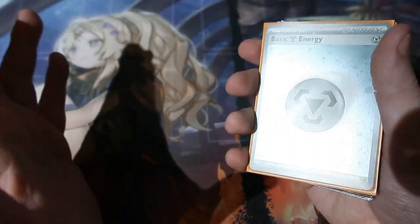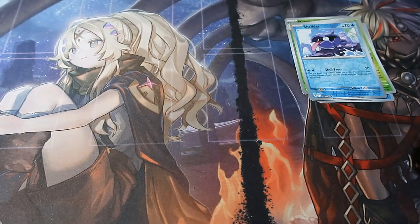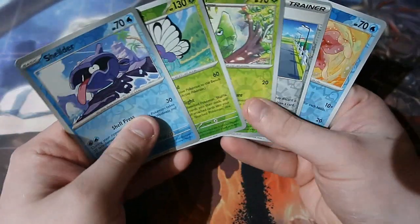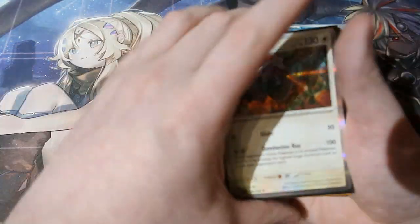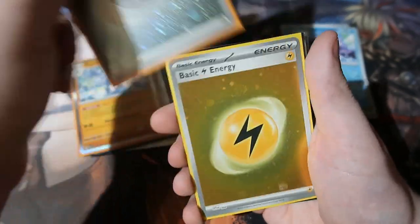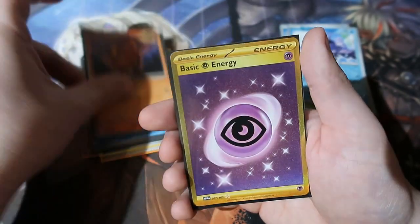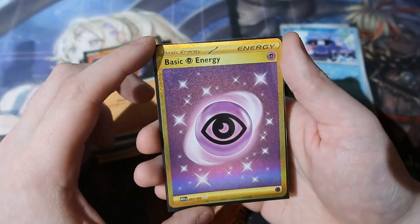That was a pretty packed session — I think we've made our money back easily, especially with that gold card. Let's do a quick lucky overview to make sure we got everything in order. Here are the reverse foils — we only got five, which is actually really good. And here are our holo rares: Aerodactyl, Chansey, Metal Energy, Lightning Energy, Bulbasaur, Squirtle, Charmander, and our gold Psychic Energy.